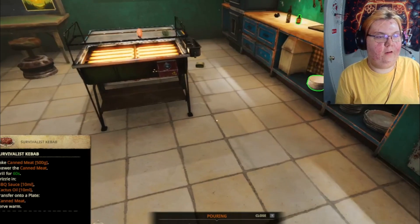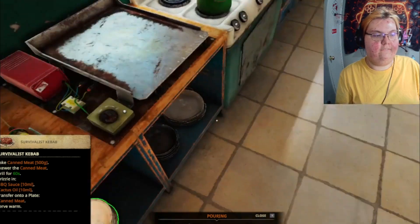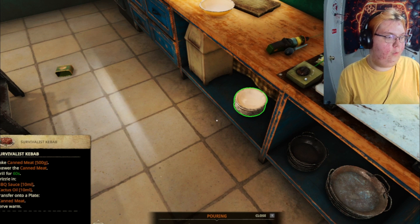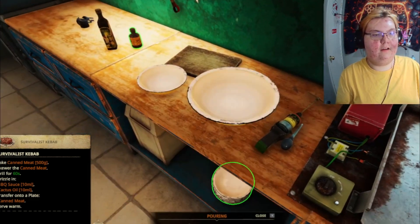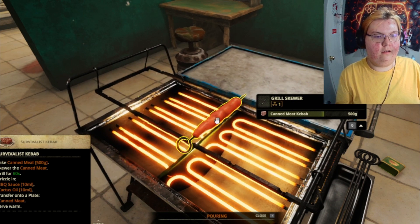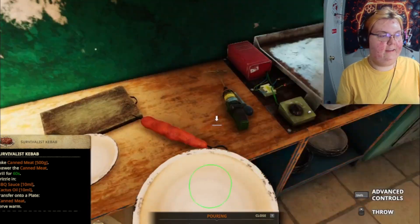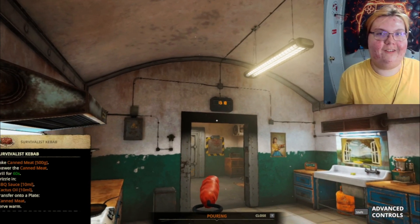Ew, ew, ew! Let's get a bowl — canned meat in a bowl. Interesting. What do you do with a bowl? Barbecue sauce, some type of oil, canned meat. So warm, super good on the recipe though. It's got a swirl on a plate apparently. Yeah, this is pretty much good — all cooked? Yes, it's cooked, it's fine. There we go — canned meat on a stick, absolutely delicious.